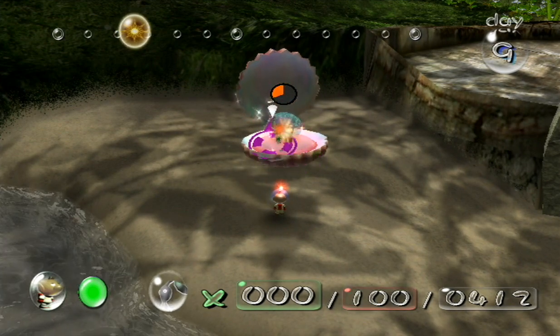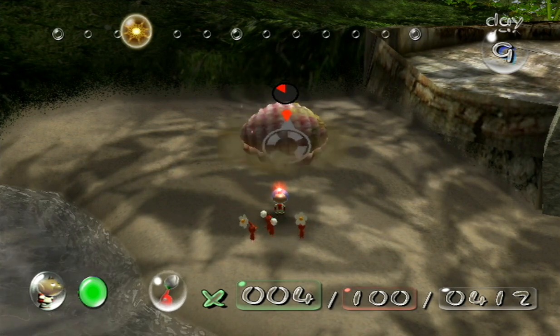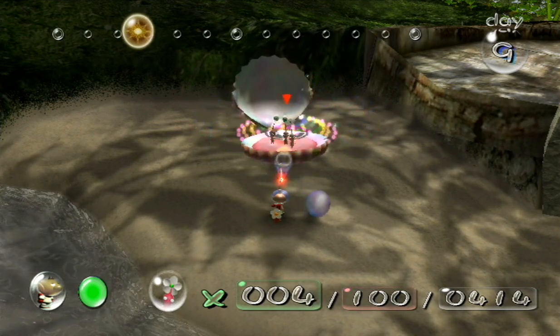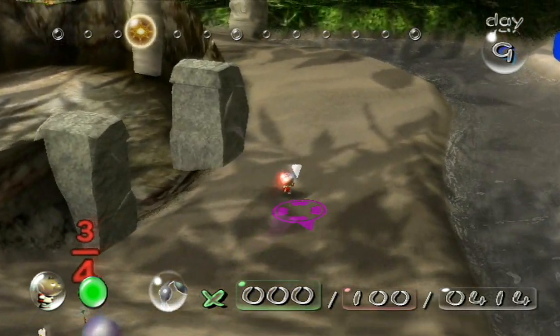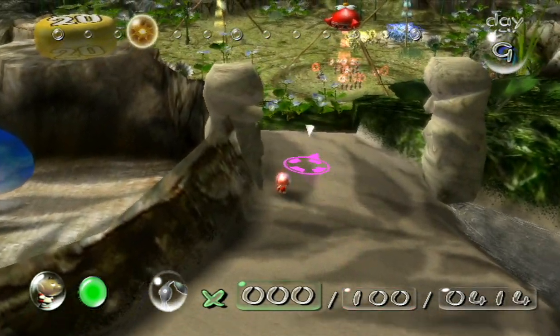I'm going to see if I can take down the Ghoulix - as long as I use blue Pikmin it shouldn't be a problem. Took it out! Let's have these guys carry the pearl back to base and we'll get 50 red Pikmin out of it. Nice!